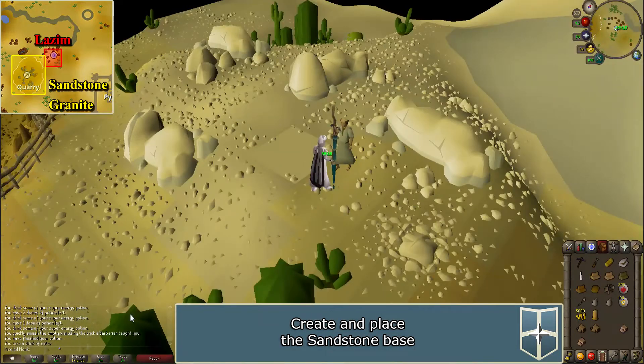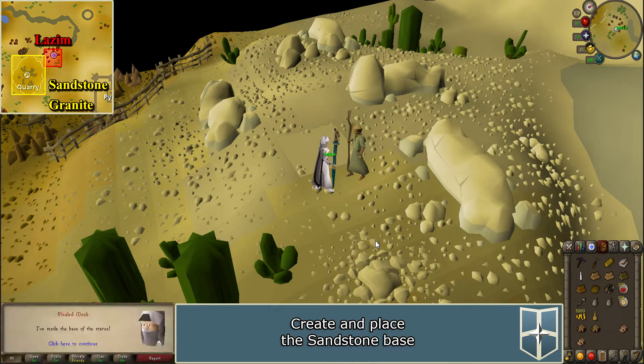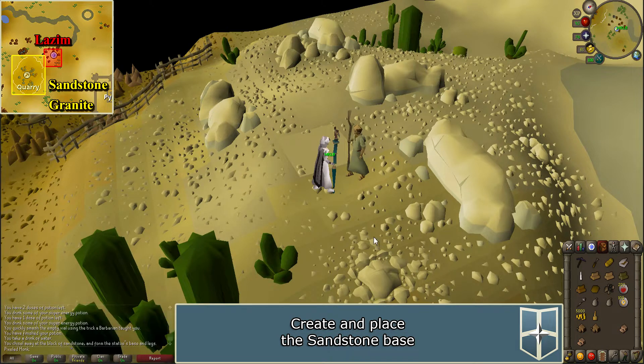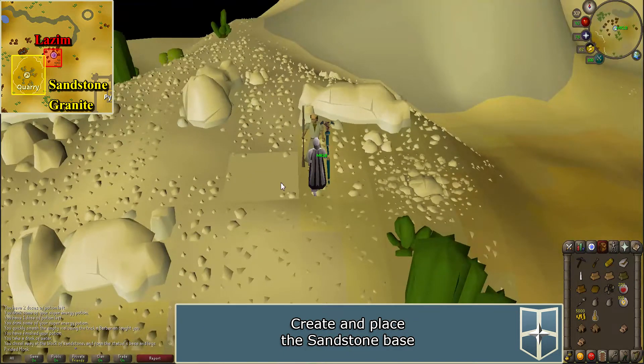Use your chisel on the 32-kilogram sandstone block that he gives you to make a sandstone base. Talk to Lazim again, then use the sandstone base on the flat ground nearby to place it.